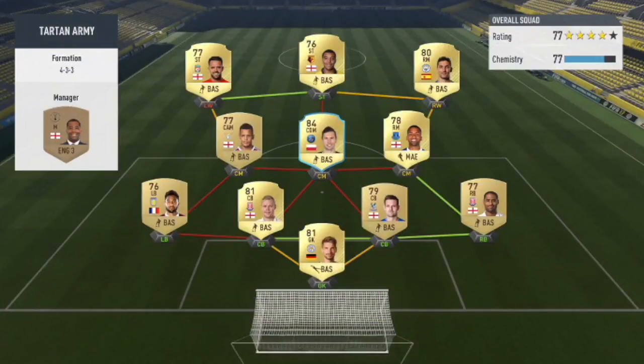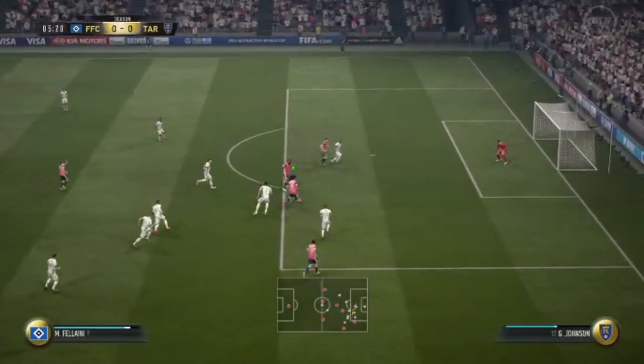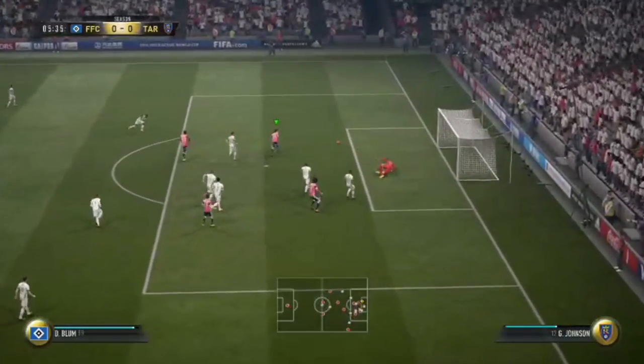Right guys, this is the team we are coming up against in the second game. He has 77 chemistry and a full gold team with Krol and Krajovic in the middle, and then it's basically a BPL team. Gone Fellaini all the way — finish that, across the keeper — oh, he saved it.